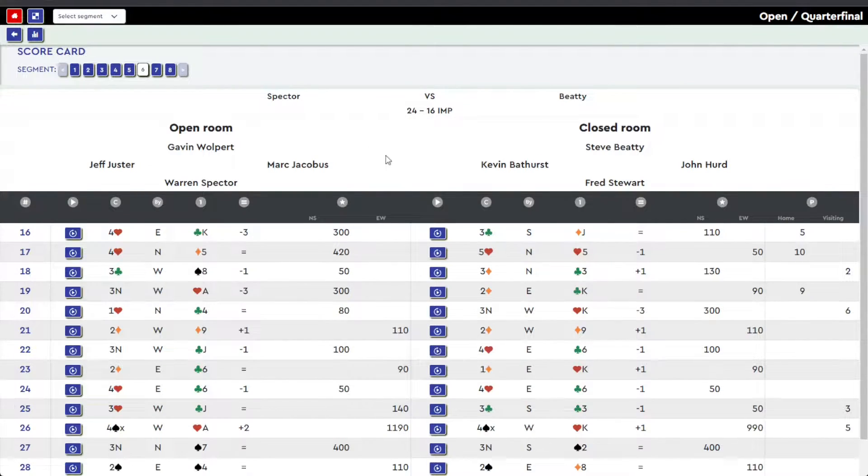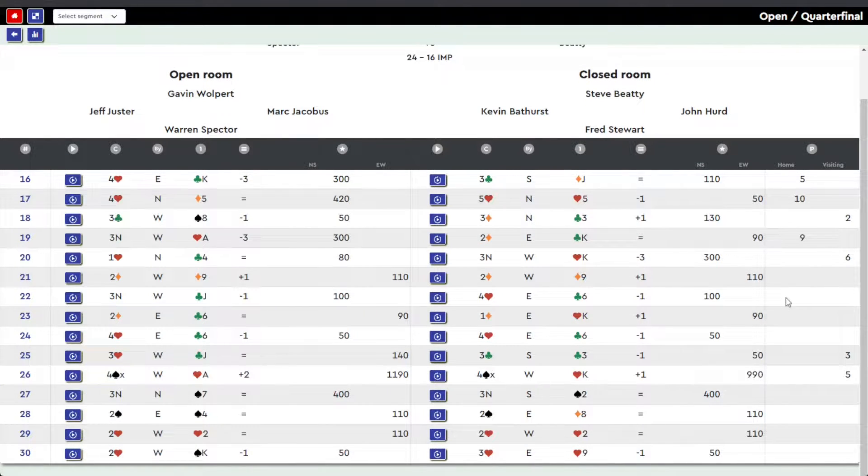Hey everyone, welcome back. As we follow the Spectre team in their 2022 USBC victory, we're in the quarterfinals right now. This is the sixth segment of their match against the Beatty team. Taking a look at the scorecard here, this was a relatively low scoring segment, only 40 IMPs in total with a lot of pushes. We have a couple of large swings for Spectre and then some smaller swings for the Beatty team.